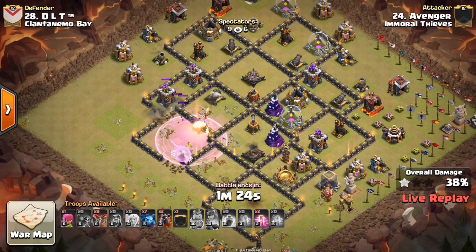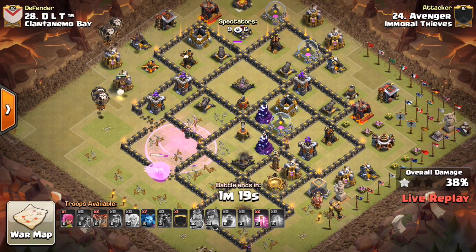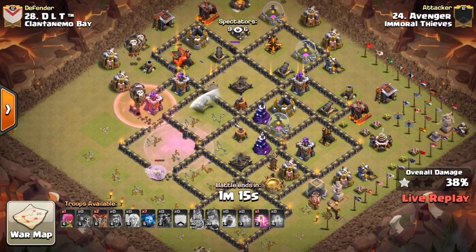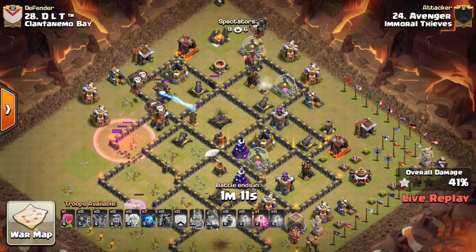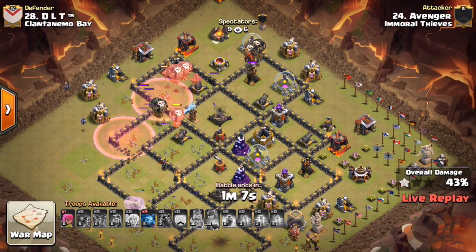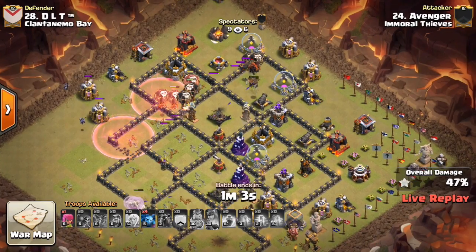The Queen coming through — she went down actually. A lot of point damage on her: two Archer Towers, the Expo, the Cannon. Just the Rage couldn't overcome it. Probably need to get that Rage down a little bit earlier. A lot of base still left up, and he doesn't have a lot of Laloon. He brought the Healers and the Wall Breakers — there was other stuff taking up space. So I think this one is going to be tough.